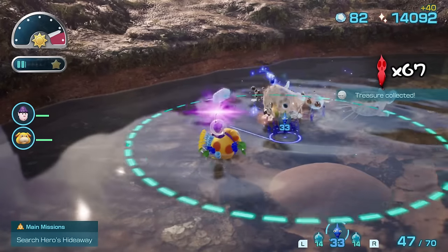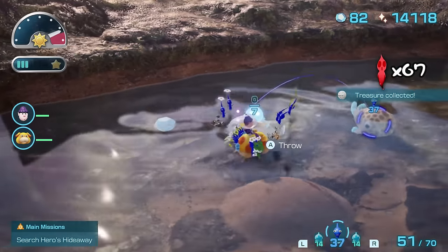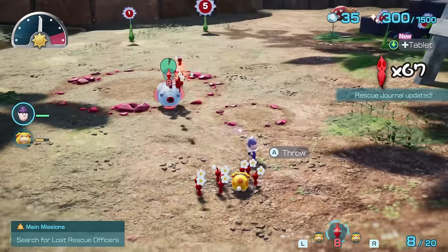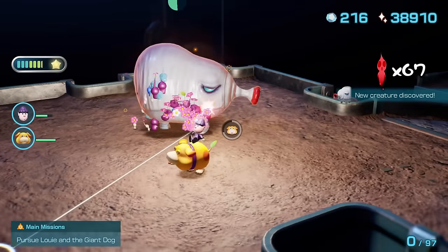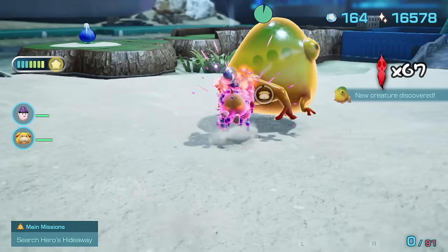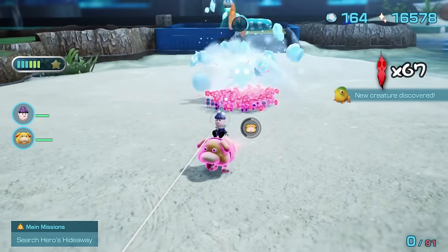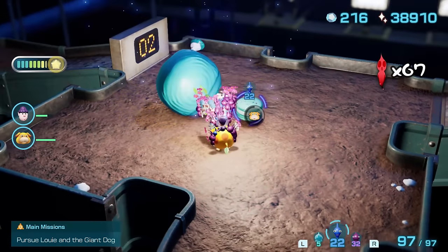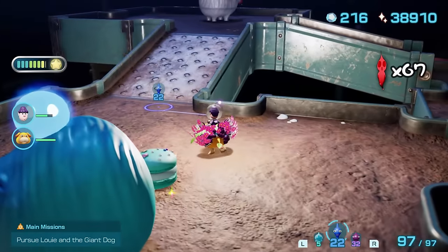A lot of the boss or mini-boss enemies this time around are just larger variants of their regular enemies — Jumbo Bulborbs, Titan Blowhogs, the Master Hop. Problem is that none of these versions are actually harder. In fact, they're almost easier because they have such a large surface area that it's almost impossible to miss colliding with them using Oatchi. Your Pikmin will almost always instantly destroy these bosses or mini-bosses once they make contact after a charge.